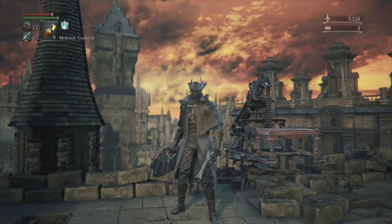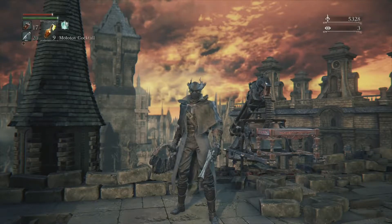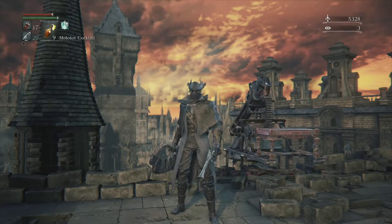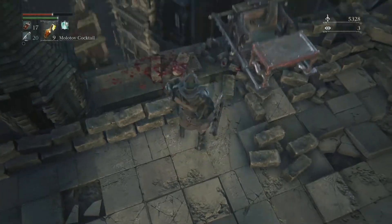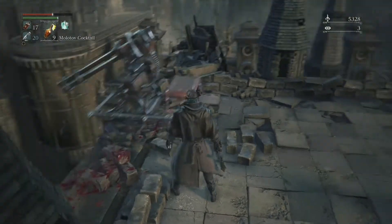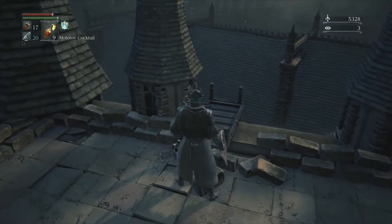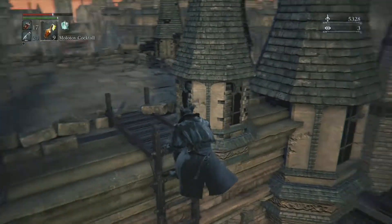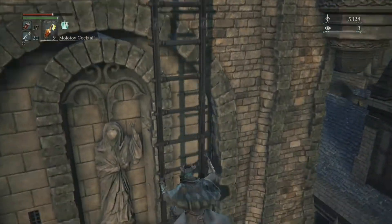Welcome back to Bloodburner 412 as we do our 100% walkthrough of Bloodborne. In our last episode we knocked Jura off this ledge, got his badge, and eliminated this huge gun from our playthrough, allowing us to backtrack and collect all the stuff that we ran past when we were dodging all those bullets.